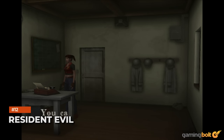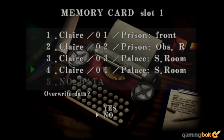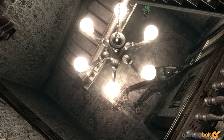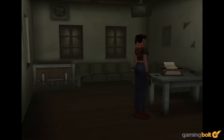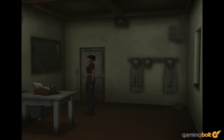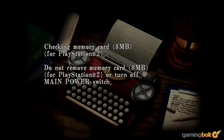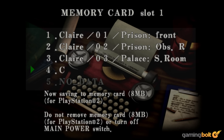Resident Evil. The contemporary Resident Evil titles are pretty forgiving with saves, thanks to autosaving and the ability to save an unlimited number of times with a cassette recorder in Biohazard. However, the older titles weren't. In Resident Evil 1, 2, Code Veronica, and so on till Outbreak, you had to use ink ribbons to save. These were limited in number, so knowing the right time to save was key to survival, lest you would lose tons of progress on dying. The system is also in Resident Evil 2 Remake's Hardcore difficulty and Resident Evil 7 on Madhouse difficulty, increasing their challenge.